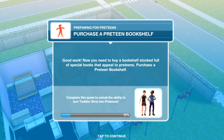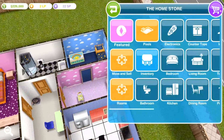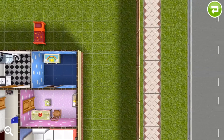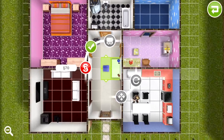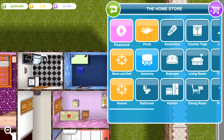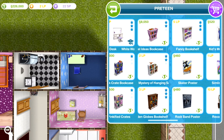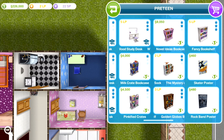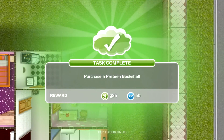The next thing we need to do is to purchase a preteen bookshelf, which will also be in the preteen section of the home store. Again, don't purchase these things beforehand — they won't count for this task, you have to do it whilst you're actually doing the task. There are different costs for bookcases; I recommend you just go for the cheaper one. The $4,000 one is quite expensive anyway, so let's place that down. Task complete.